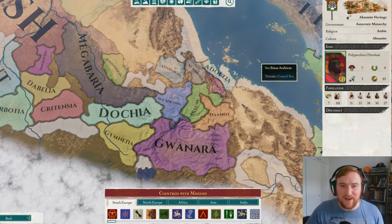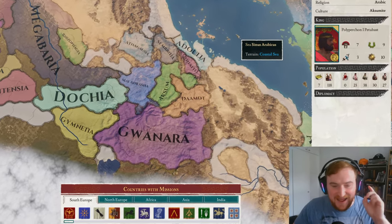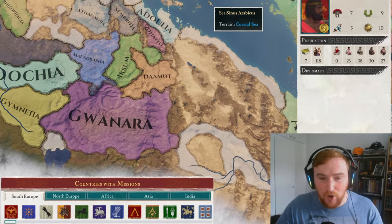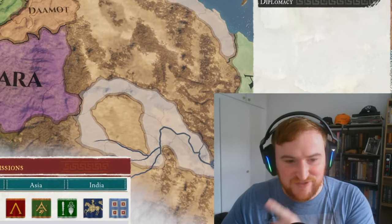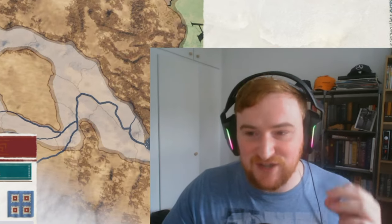Hi guys and welcome to Imperator Rome A to Z, with the first episode today as Axum. We are going to be playing all of the nations in Imperator Rome — the Imperator Invictus mod — that have updated missions from A to Z, starting with Axum. So let's get into it.